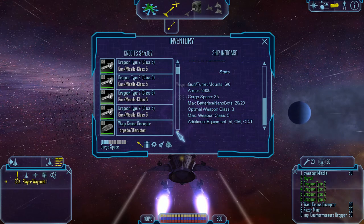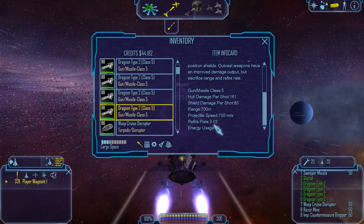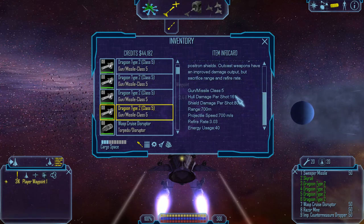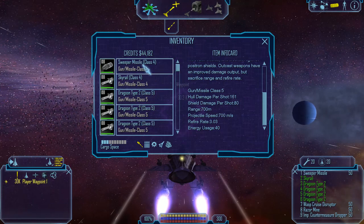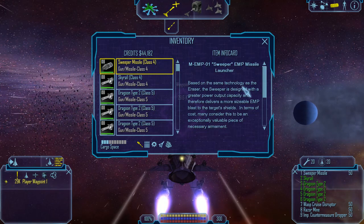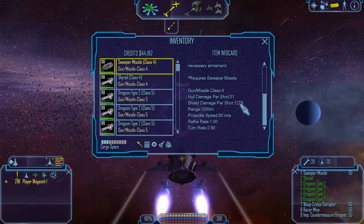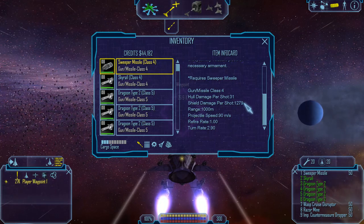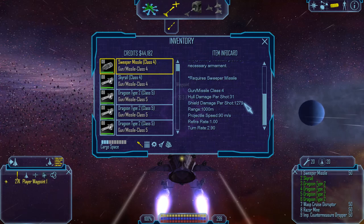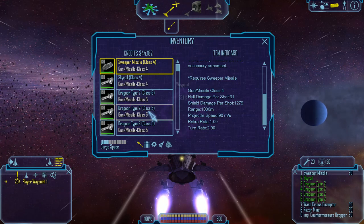I've decided to go with the Dragoon Type IIs. They have a slow rate of fire, but they are pretty hefty when it comes to damage. I've decided to reinvest in the Sweeper Missile as the Dragoons take up a lot of power. The theory is to use this to take down the shields of the enemies and then pound them with the Dragoons.